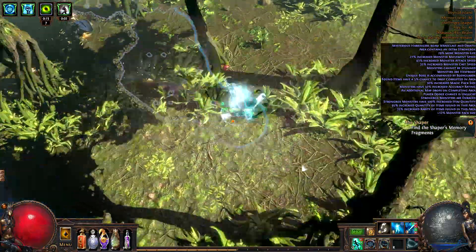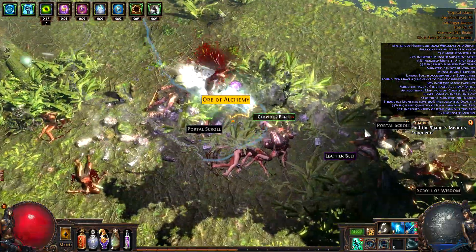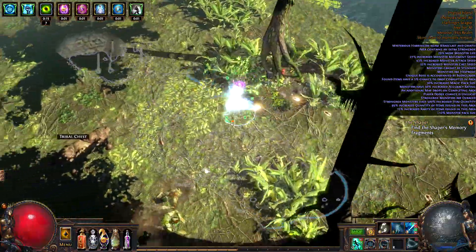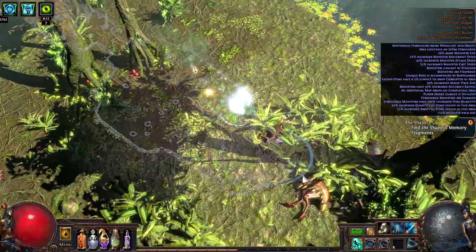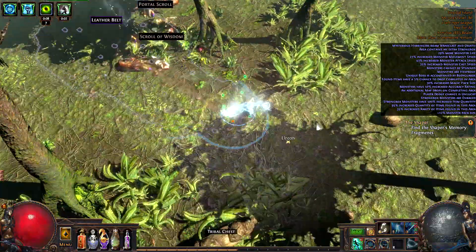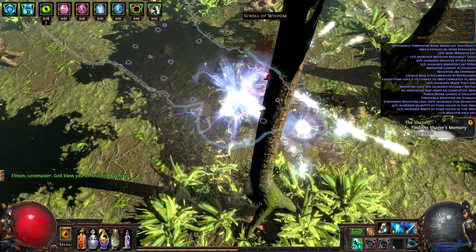Strap boots, probably nothing special. No real good shards over there. Shaped Reef — you know what, we should be doing Shaped Reef as well. But I don't really have a lot of currency left on my account so that might be a problem. Yeah, I feel like Shaped Reef — I mean Reef in general — is a really good map as well. I kind of like it.